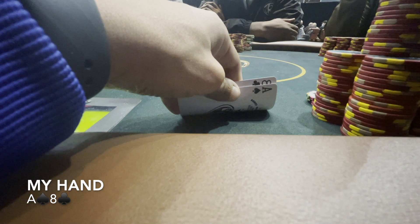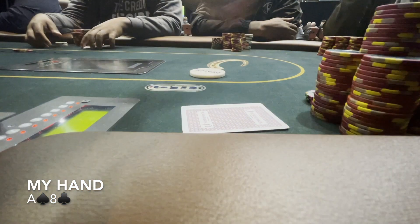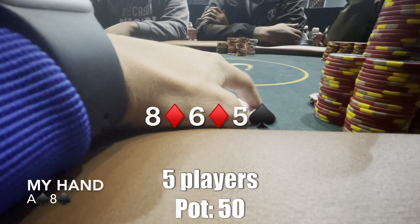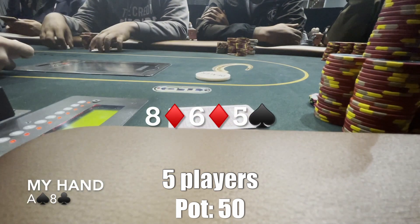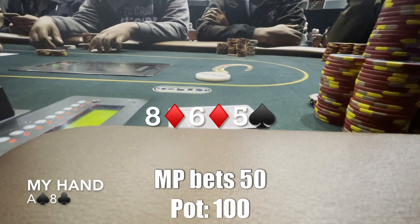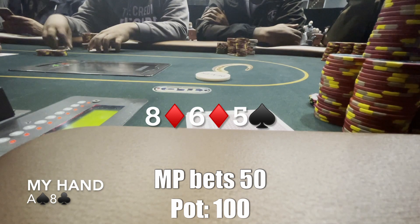Back to filming again — the players were really nice and welcoming about letting me do whatever I wanted. I'm on the button with Ace-8 offsuit, under the gun straddles to 10, one player in middle position calls 10. With Ace-8 on the button I decide just to call and play in position. Five players see the flop — the flop is good for us: 8-6-5 with two diamonds. Middle position makes a weird bet of 50 dollars and I don't feel so good anymore, but I'm calling at least once more with top pair, top kicker.